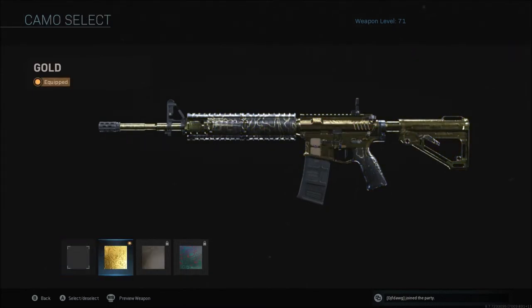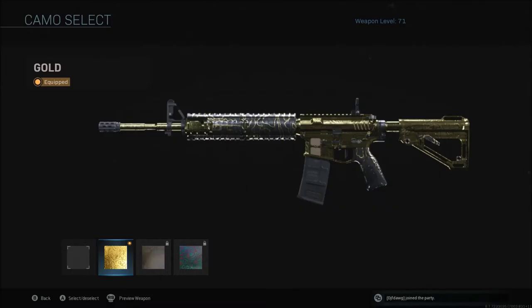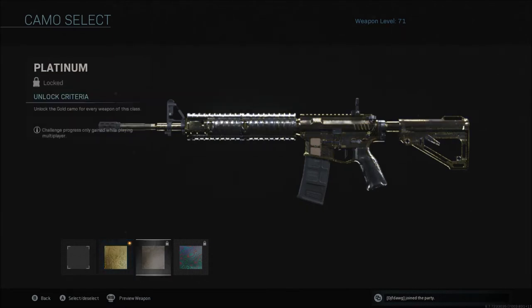We did it guys! We got gold on the M4A1! We have like 500 more camos to go though — it's insane how many camos they've added into this game that you have to unlock. So okay, it's not diamond next — it's actually platinum, and then it's Damascus. And that platinum looks kind of sick actually, I'm really liking that.